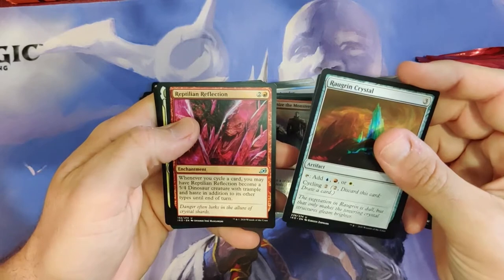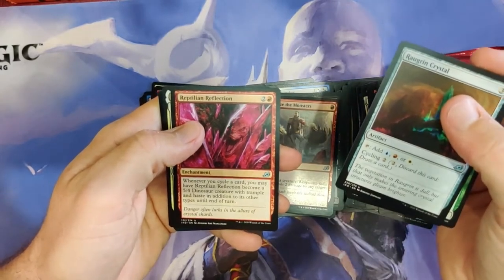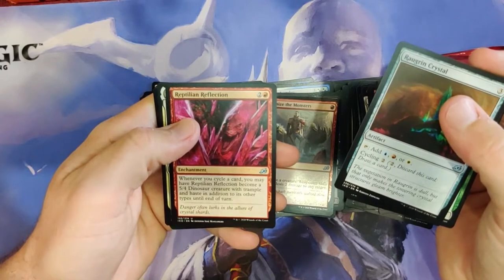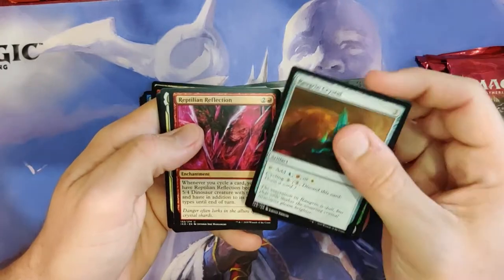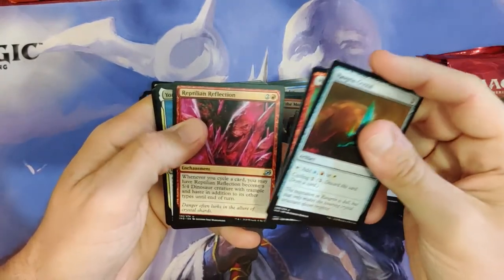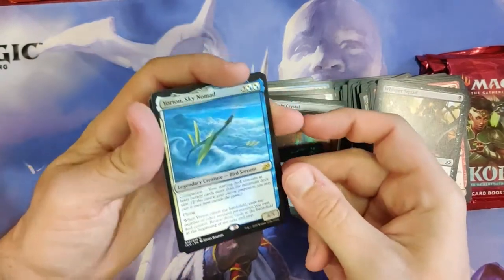Oh, I see something good coming! Reptilian Reflection — this is a good cycling card. Whenever you cycle a card, you may have Reptilian Reflection become a 5/4 dinosaur creature with trample and haste in addition to its other types till end of turn. So in your third turn you can get a 5/4. And Yorion Sky Nomad — our first companion. Very nice.